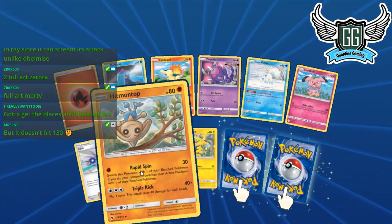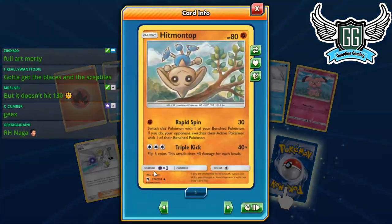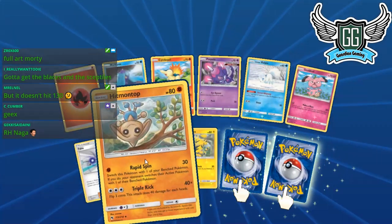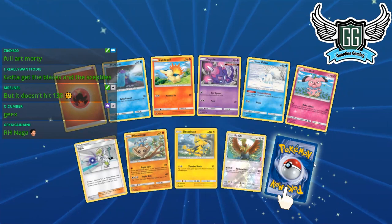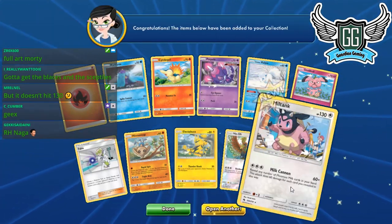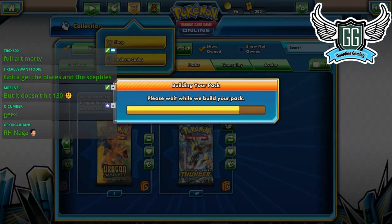Here's Hitmontop — Rapid Spin: switches your Pokémon with one of your bench Pokémon, and your opponent switches their active Pokémon too. I wonder if this card will be any good in Expanded as a replacement for Dawn Wings. One energy attack, not a Stage One. We got another Ho-Oh — and we got ourselves Miltank! If I hyped it up, I figured it'd work. It hits 130.